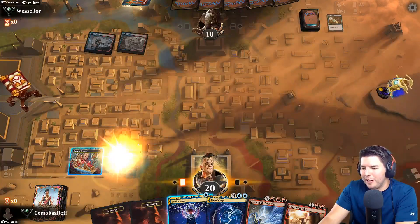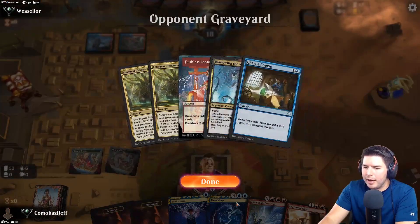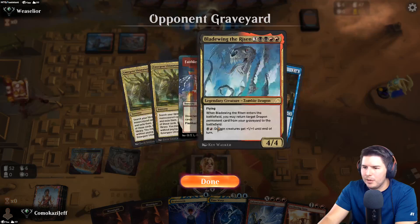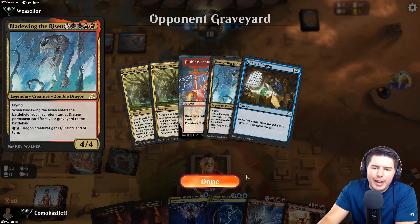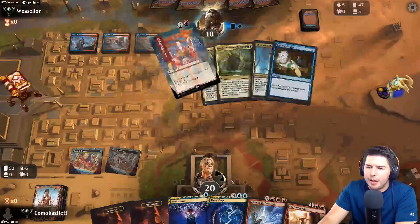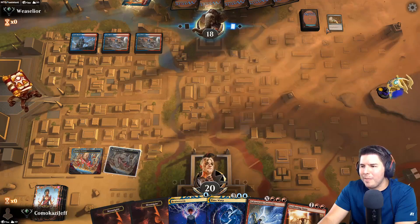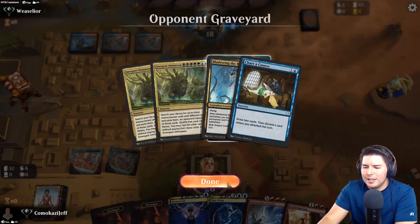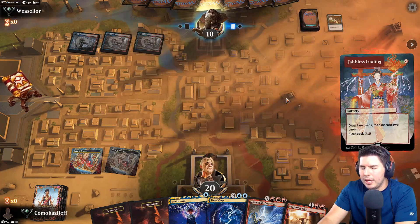We need to find a Memory Lapse really bad now. Sweltering Suns would have been good in other matchups but not in this one. Bladewing the Risen - enters the battlefield, you may return target dragon permanent from graveyard to the battlefield. So if we have multiple dragons, cool. They probably just have some reanimation and Mizzix's Mastery. Faithless Looting again.